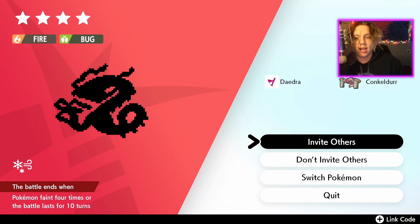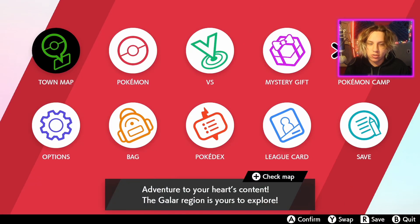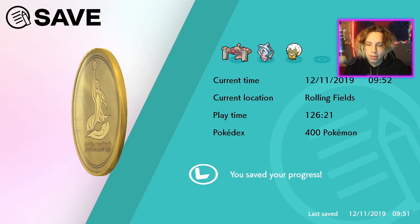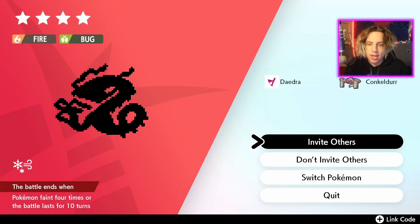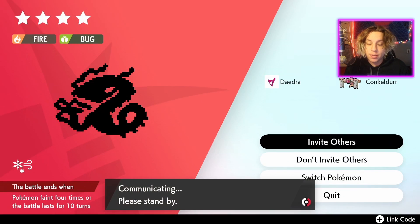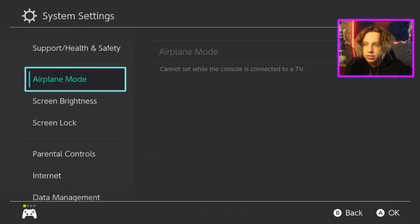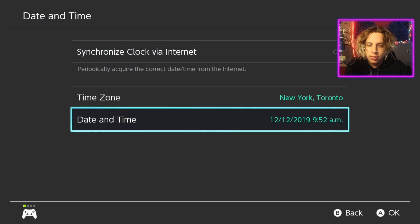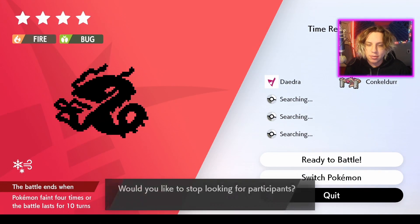Getting a Butterfree or Centiskorch will let you do the reset method — the dens will keep resetting into event Pokémon. Save right in front of the den, then interact with it, invite others, make sure you're offline, then go to System Settings and reset the time.